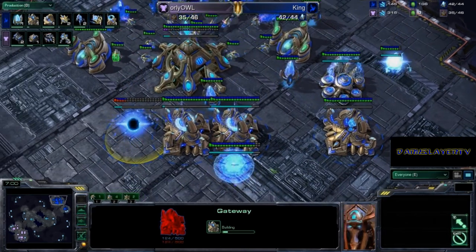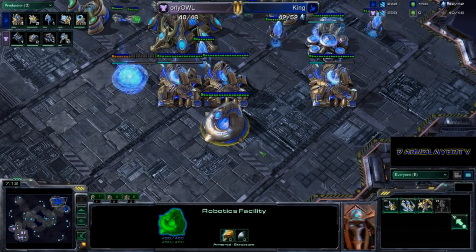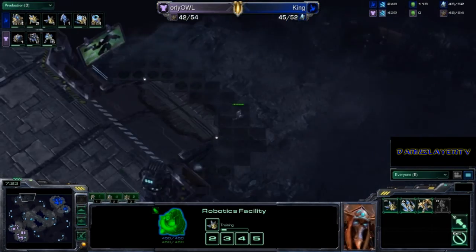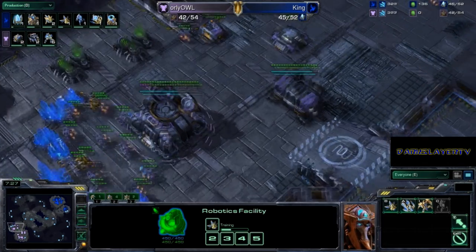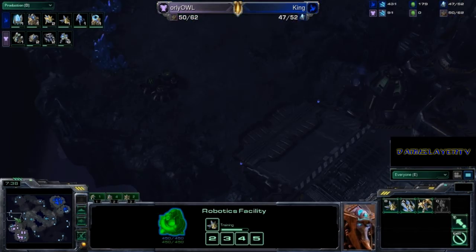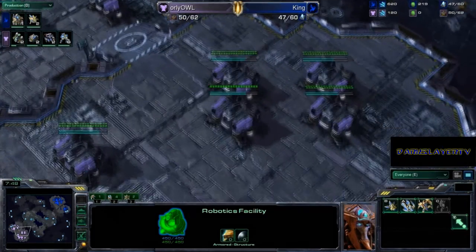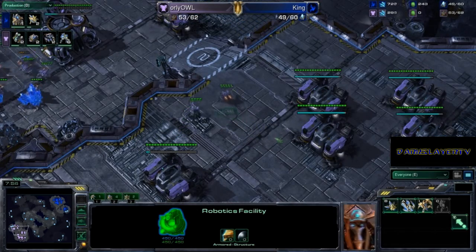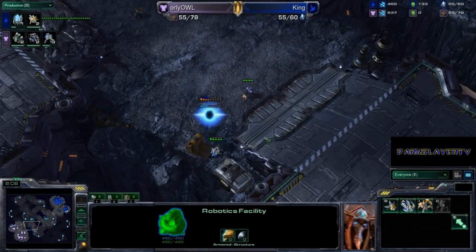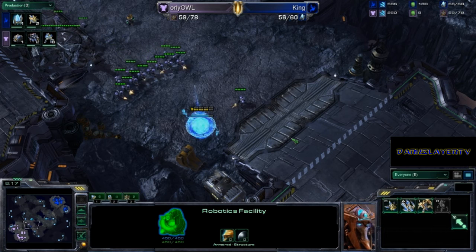We do have the robo coming down, so we have a typical 3-gate robo. Actually, there are 4 gates and we are chrono-ing into the Cybernetics Core. It won't surprise me if we see a warp prism come instantly out of this robotics facility. He went an observer — I was incorrect. We now have a scouting marine checking for any pylons around the map. I was expecting the warp prism because there is a type of 4-gate where you proxy the robo right in the third base and warp right into the Terran's wall. However, we're not going to see that, and it actually wouldn't have worked as the Terran has 6 barracks pumping marines. The scouting marine does see a pylon being placed and might even get a probe kill.